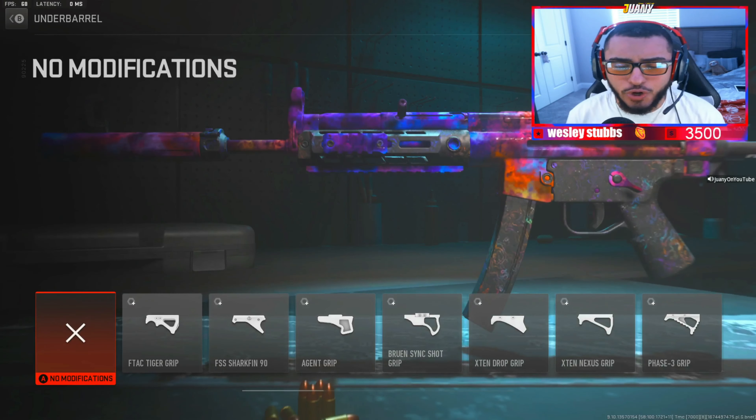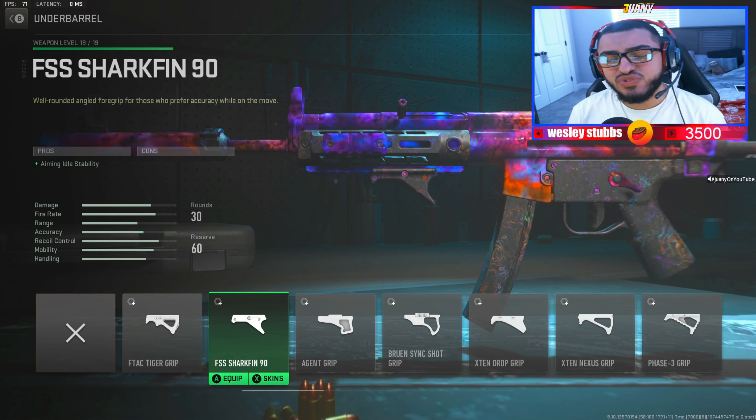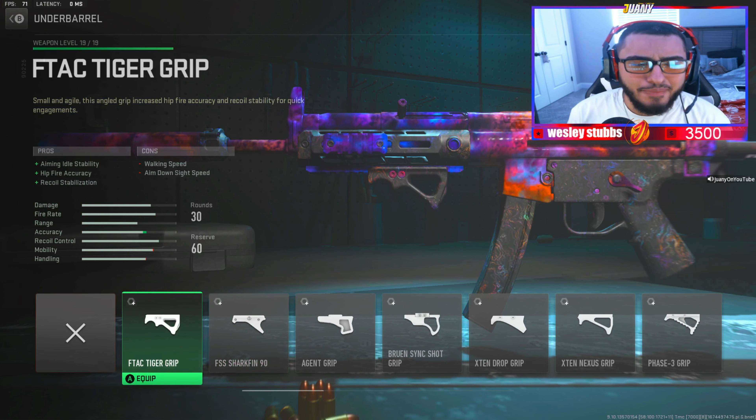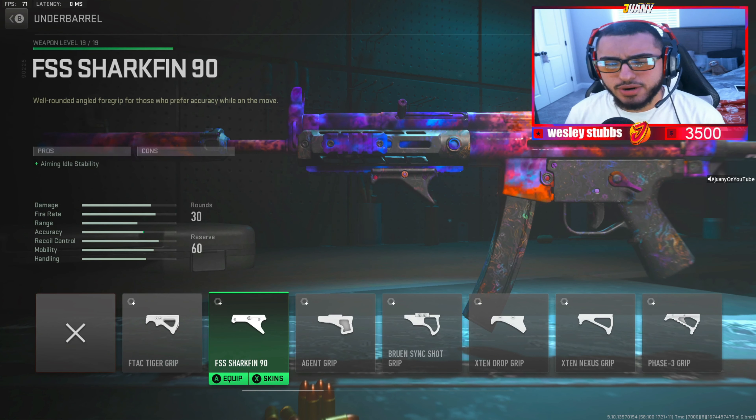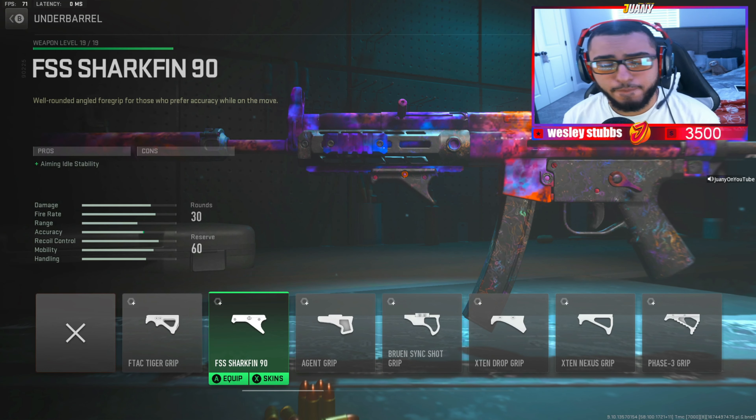For the next attachment, we got the underbarrel — the F-TAC Shark Fin 90. Now, I used to run the F-TAC Tiger Grip, but I've been learning that this one is a little bit better. It does only say that it helps you out with aiming stability, but we're able to control recoil with this grip as well.